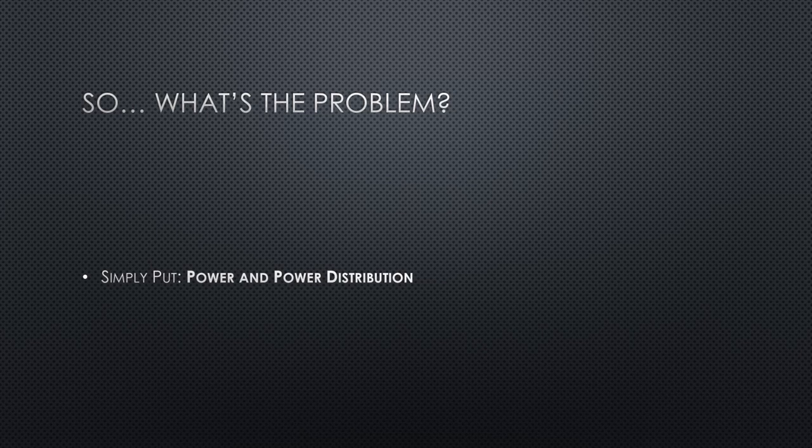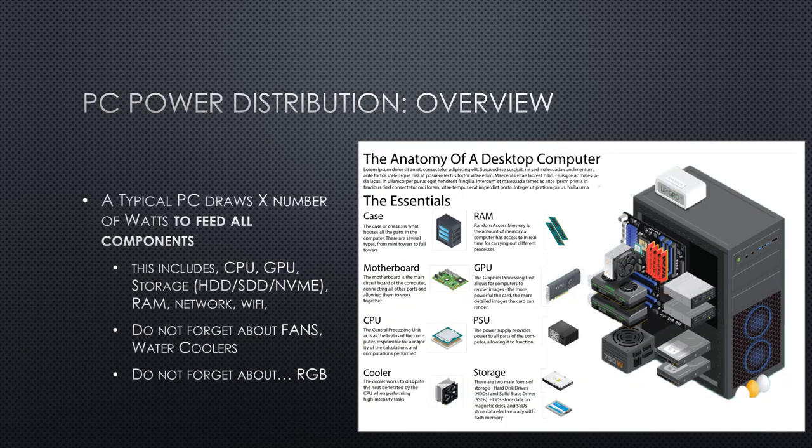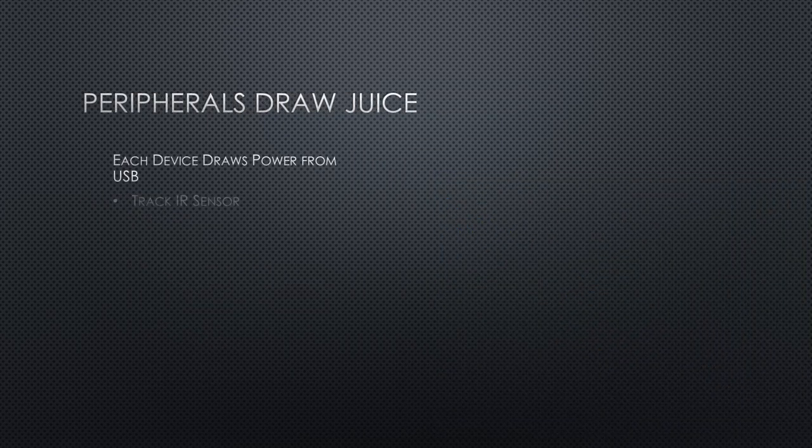The most normal thing to do is to just plug everything in — stuff plugged in on the outside of the computer. Within the computer itself there are also many components. The latest GPU will draw a certain amount of power, the latest CPU will draw that much power. Other things that draw power in your computer are fans, storage, your RAM, your network, your Wi-Fi, and even those RGB lights. They will all draw power from your power supply, so having a good power supply is important.